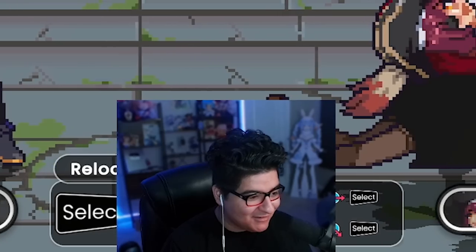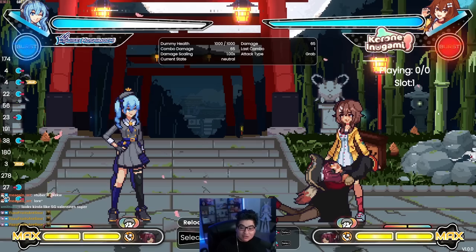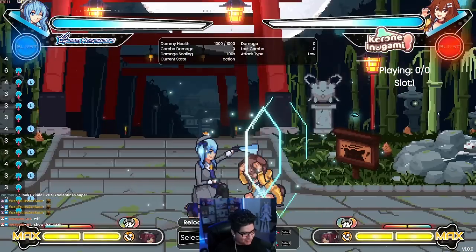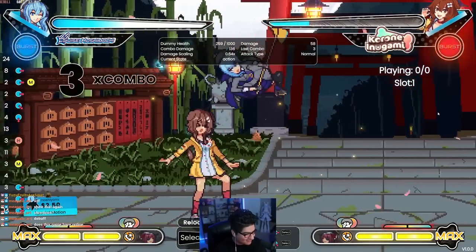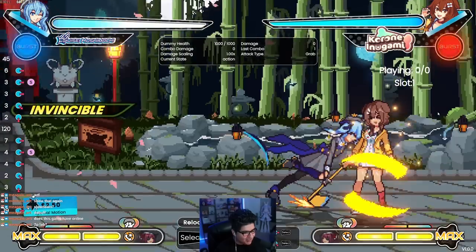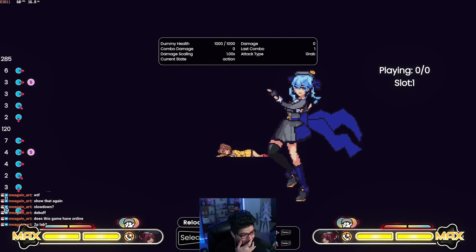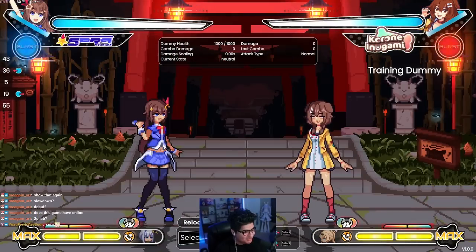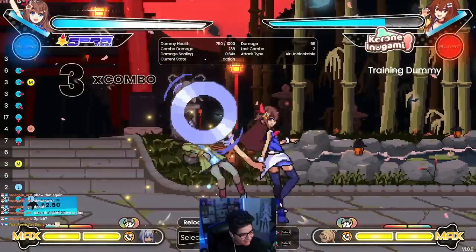Is that assist unblockable? It's unblockable! But I still can't hit, so I'm doing this but the assist is unblockable — not sure what the point of it is. Her super is an install super — that was so anime! What is this character?